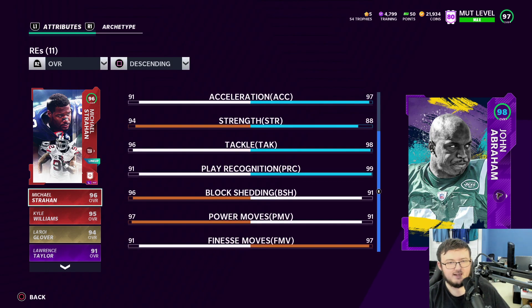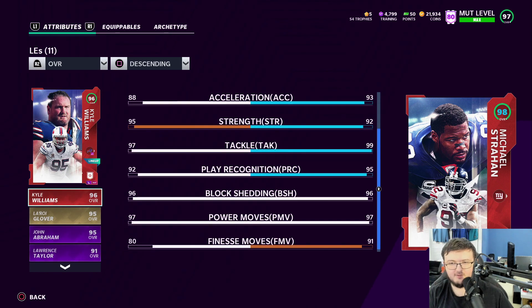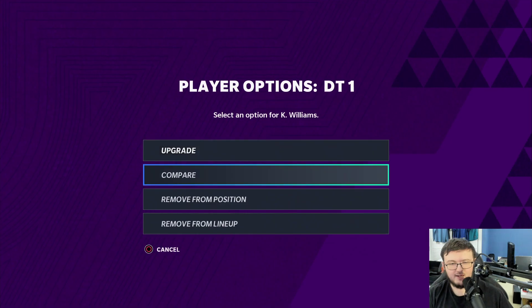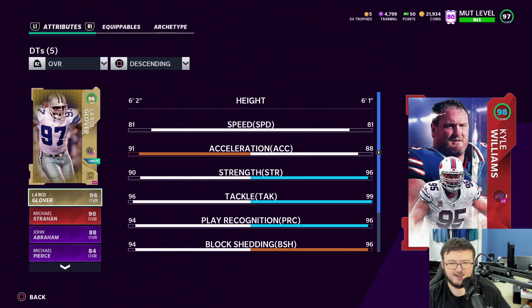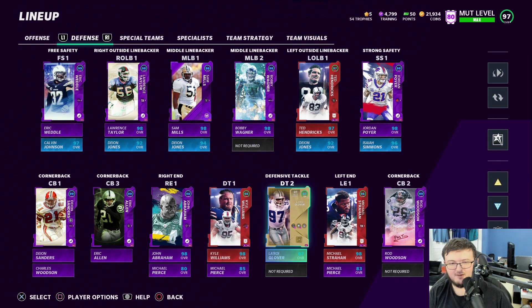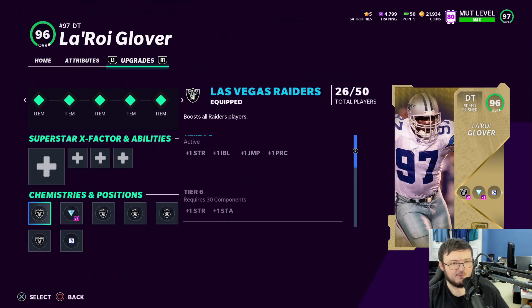For the defensive line we have John Abraham with 93 speed — a very nice card. We have Straight Hand with 91 speed, a monstrous card. And Kyle Williams with 81 speed. I have Brawler on him — I'm trying out having Brawler on all my strength position players.